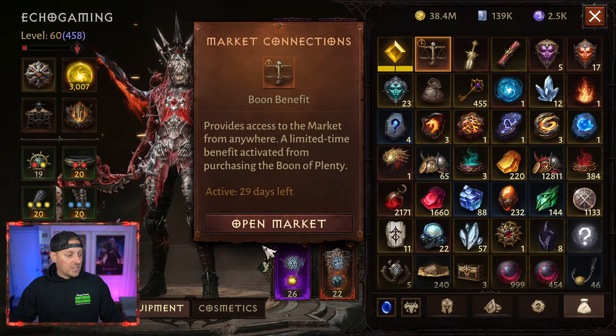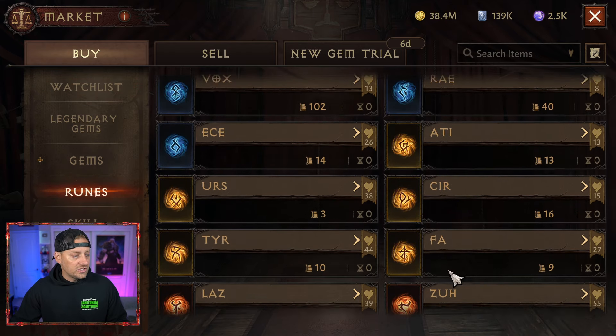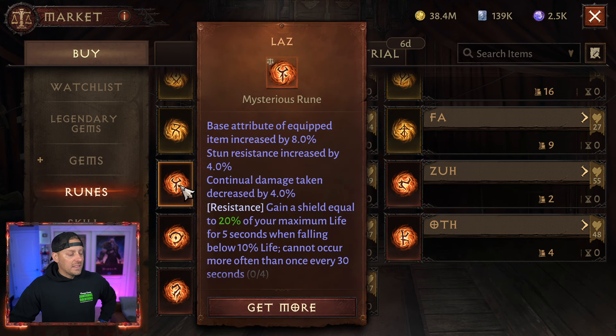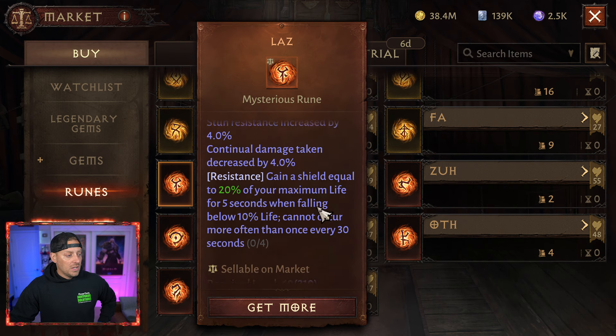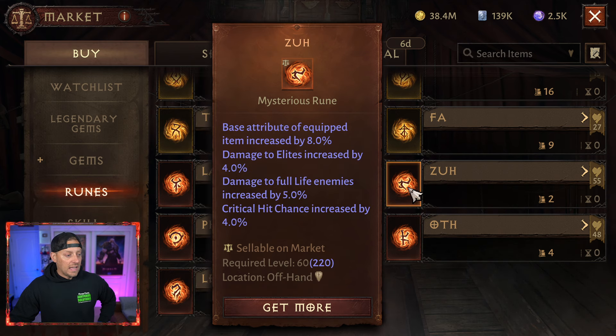First of all, we got some new runes. You can see we have our gold and now we have these RNG gold ones. We have the LAS — the attribute of the equipment increased by 8%, stun resistance by 4%, continual damage by 4%, some nice resistance as well, and a gain of shield equal to 20% of your maximum life.